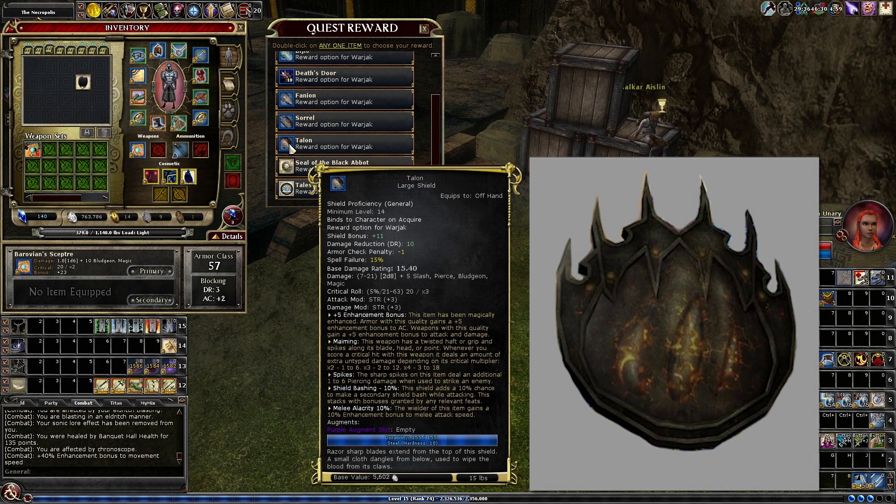Finally, we have Talon. This is a shield meant for anyone who wants to use a shield for shield bashing. Its base damage is 2d8 instead of 1d8, so if you get a plus 1 to your shield damage from Fighter, this is extremely powerful. It also bypasses slash, piercing, and bludgeoning. Its damage is piercing — spike damage — plus maiming on criticals, and it has 10% shield bashing. This is a really good shield if you want to go shield bashing.